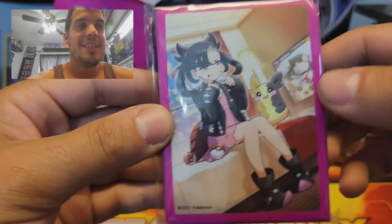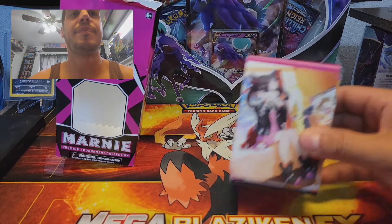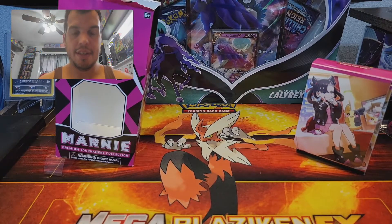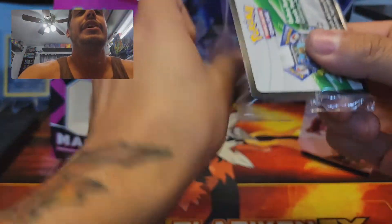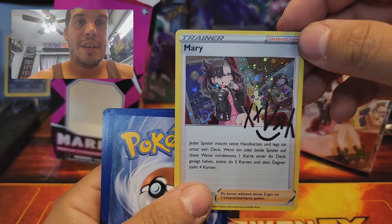That's a pretty cool card, pretty cool character in Pokémon — came out in Sword and Shield. I should open these little packs now. Okay, got it. So I don't know what's in here, I know what the top card is but you guys don't. First one — boom — Mary!